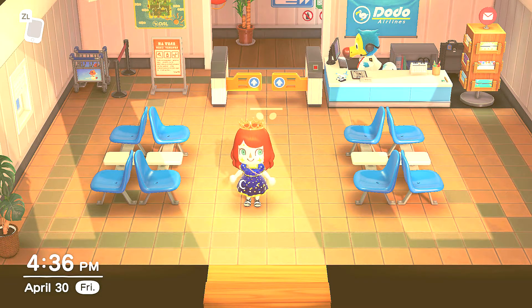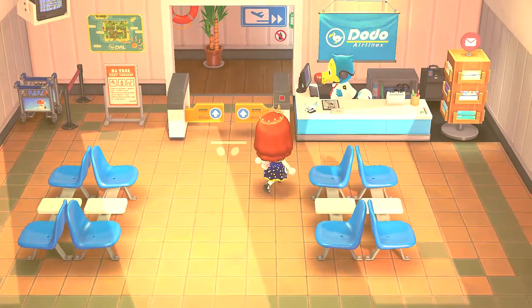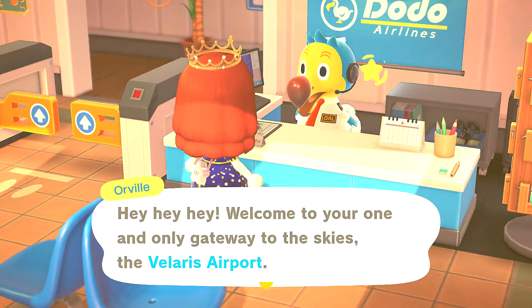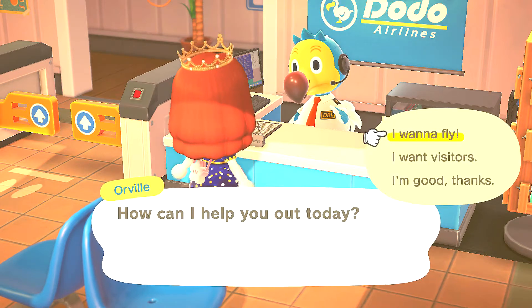Welcome to a quick guide on how to get all the Sanrio items. The first thing you want to do is have all the amiibo cards — there should be six of them: Chai, Chelsea, Marty, and Toby. Pro tip: if you don't have the cards from Target, I ordered miniature ones off Amazon for $15 and they actually work, which was very shocking.